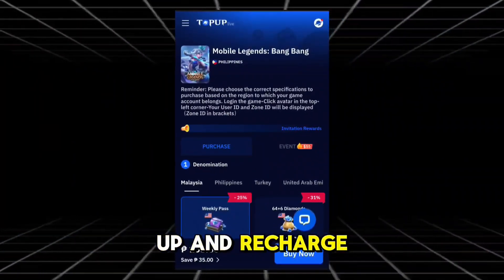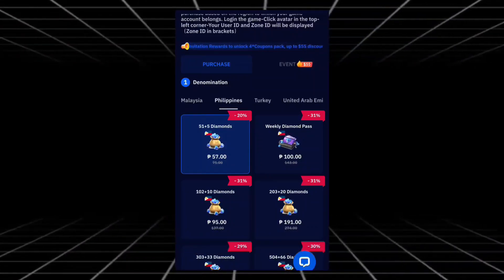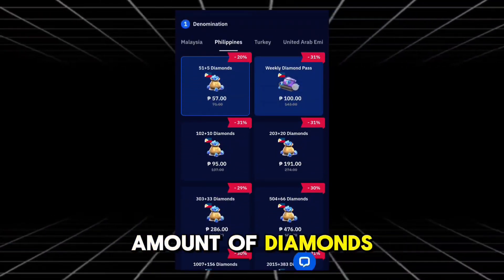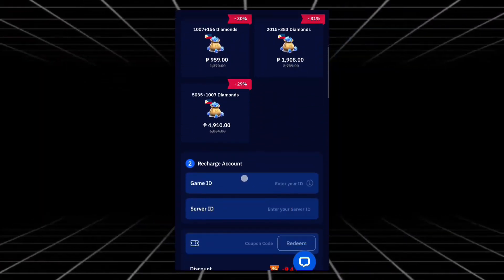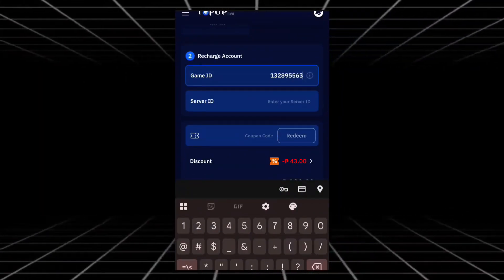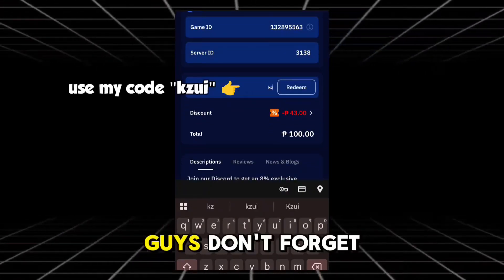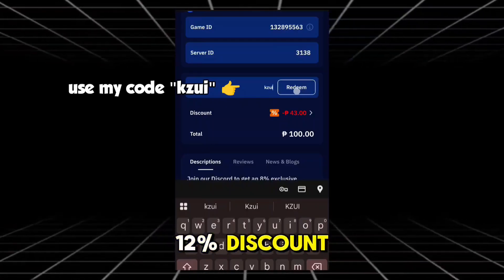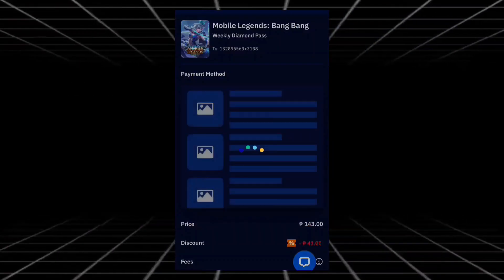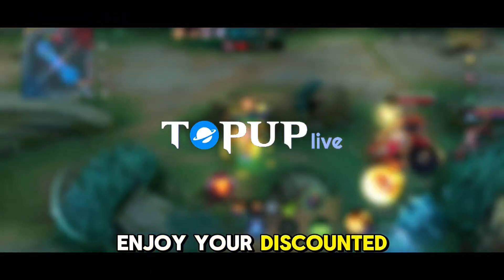Let's power up and recharge some Mobile Legends diamonds. Select your country right here, then select the amount of diamonds you want to purchase. Now put your game ID and server ID here. Don't forget to use my code KAZOOIE to get up to 12% discount. Once you're done, hit that payment button and boom, you're all set. Enjoy your discounted diamonds, and don't forget to thank me later, legends.